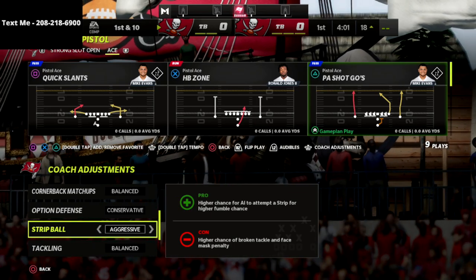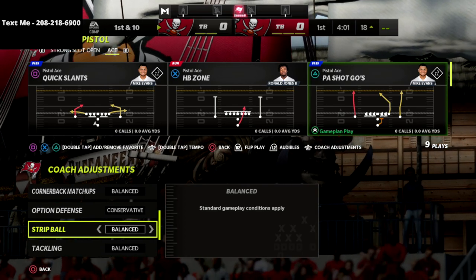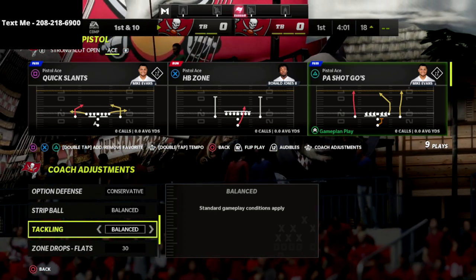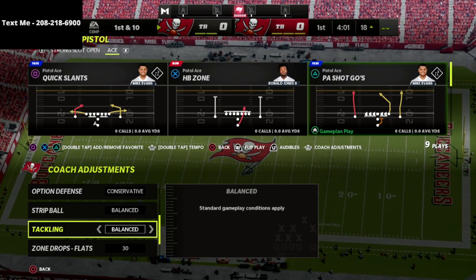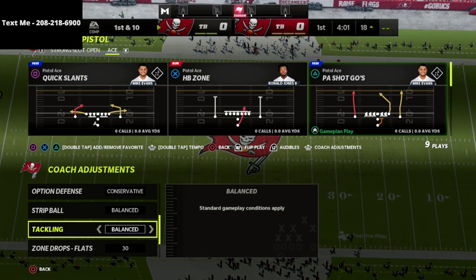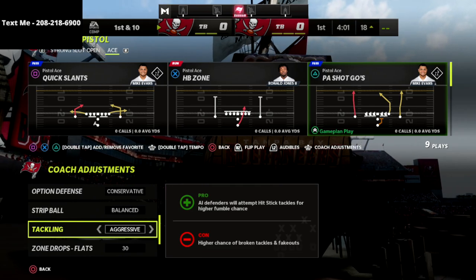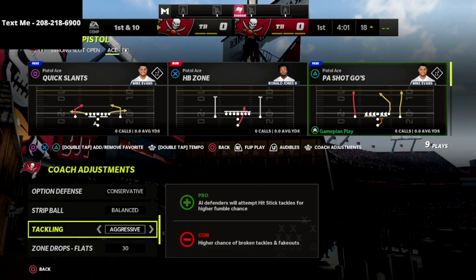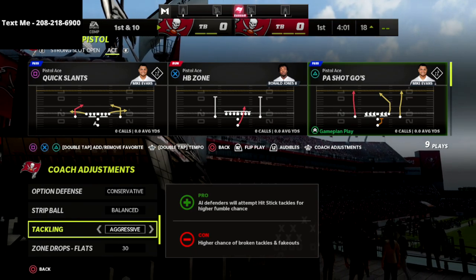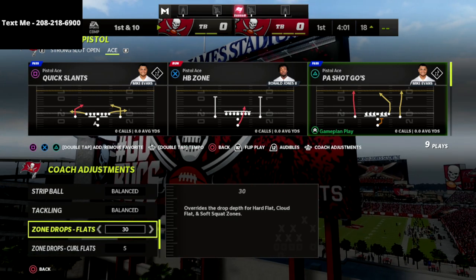For strip ball, I leave this on balanced and try to manually strip the ball if needed, since putting it on aggressive risks a facemask penalty. For tackling, if you're facing a bigger back like Derrick Henry, leave it on balanced. Against smaller-archetype running backs like Reggie Bush, I'll turn it to aggressive — you do get a few more fumbles but it can pay off.